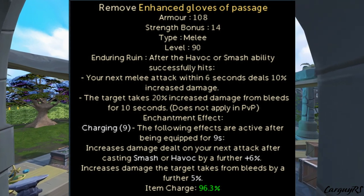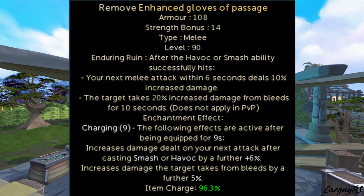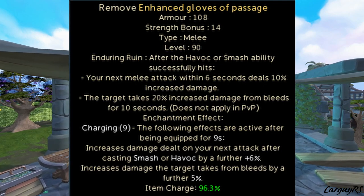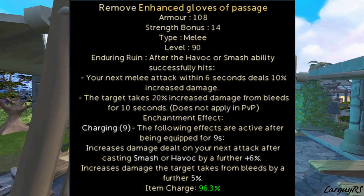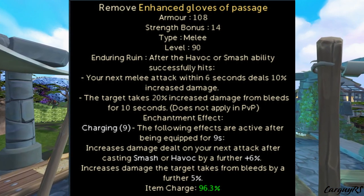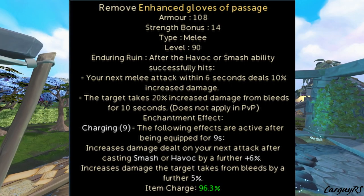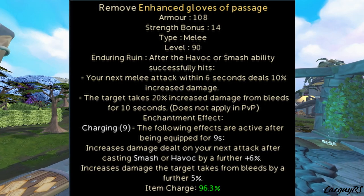Both the Champion's Ring and the Gloves of Passage require 9 seconds of being equipped before their enchantment effects take place, so you won't get the enchantment effects from swapping between these and Cinders. However, it's still worth swapping for the base 10% extra bleed damage. If you're camping them — for instance at Raksha specifically — you'll get the extra damage on both accounts, and it'll be very nice.